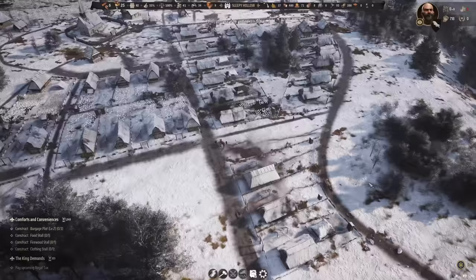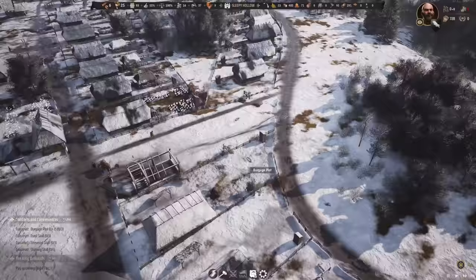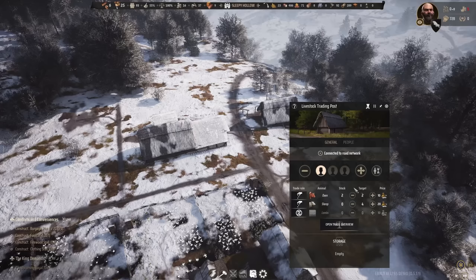The burgage plot has been finished and the family is moving in. Let's go ahead with some upgrades again. We are actually out of wealth, so let's go with a vegetable garden to mix it up — we've got goats, chickens, and vegetables. I'd really like to save some money for the trading post.